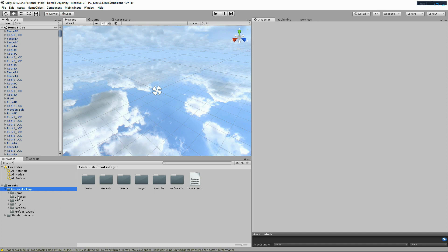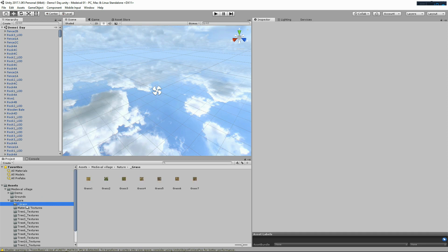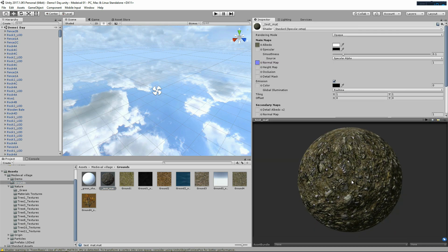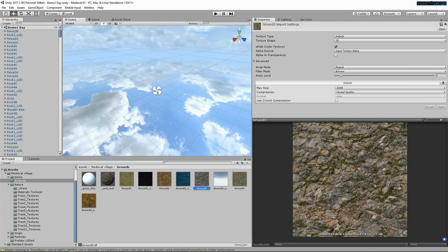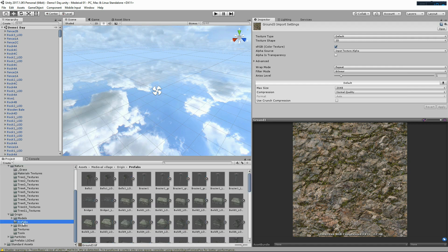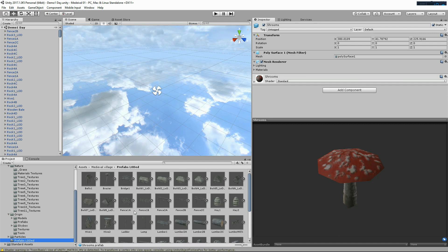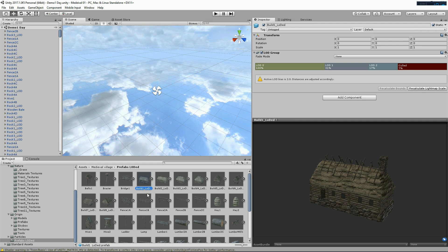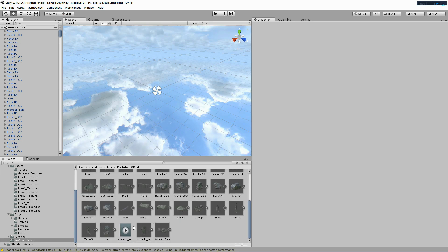Let's have a look at what we get in the pack. There's a nature folder with lots of grass textures and materials — nice. There's also ground textures and some leafy stuff. It's not too bad. Let's find the models. Under prefabs we have three different sets for different LODs, and here's the prefabbed LOD folder, which I like — it's already taken care of for you. We've got about 50 objects in this folder.